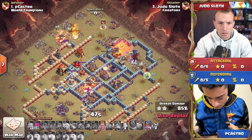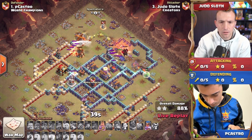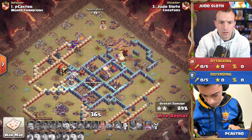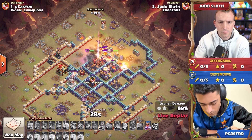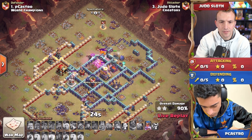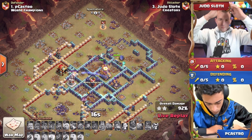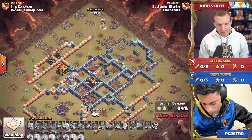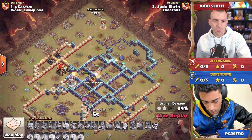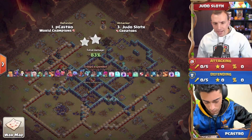Judo's trying to keep these heroes alive with that invisibility spell. He still has the king ability and the royal champion to pop later on, but there are so many heavy-hitting defenses still in the core. The king has no earthquake boots, so he can't open these walls. Remember, it's a vamp stash, so he gets to slowly heal up every single time the king swings his sword — not just for the ability duration, but the whole attack. With 14 seconds left, the ricochet cannon on the backside hits, and the royal champion doesn't have enough time. Judo comes so close with a 95% two-star.